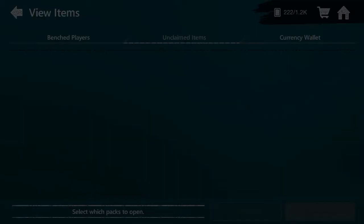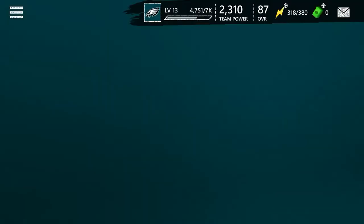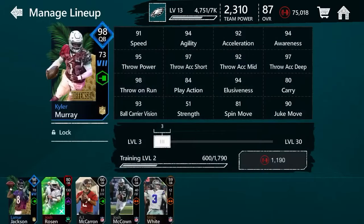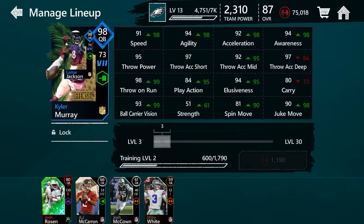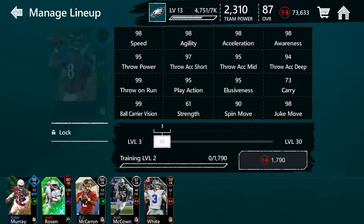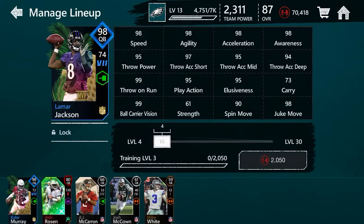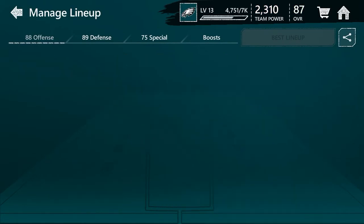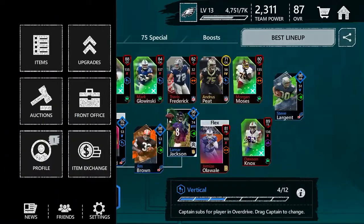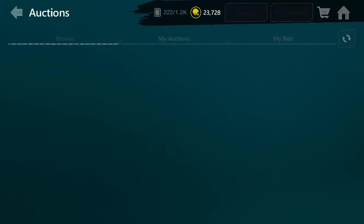Upgrade the team. Now we're going to be an 87 overall, and we're going to replace Kyler Murray with Lamar. There's only throw accuracy deep down by three and carry down by seven. Not bad. Let's just train him so he's not yeeting. It's better for our power. Now we're going to sell Kyler Murray for like 60K. Michael Thomas isn't going to be able to be put on the team — we probably already have him.